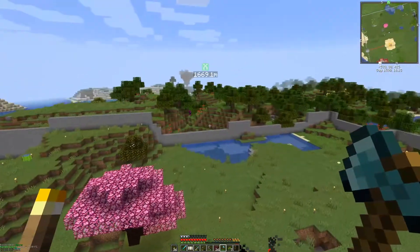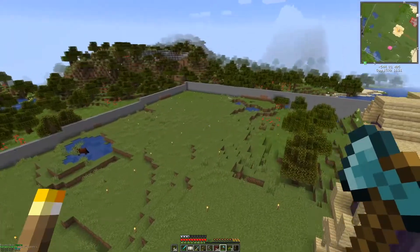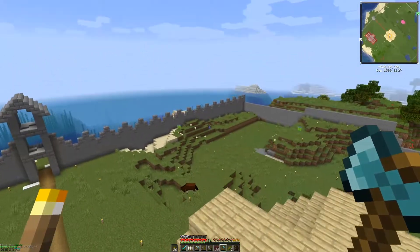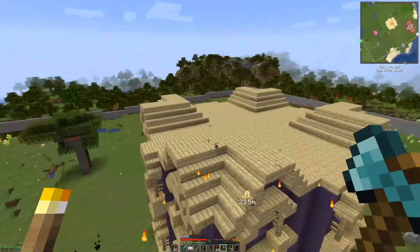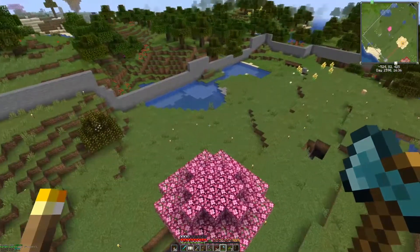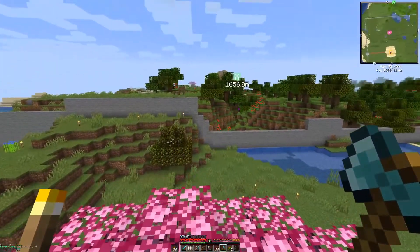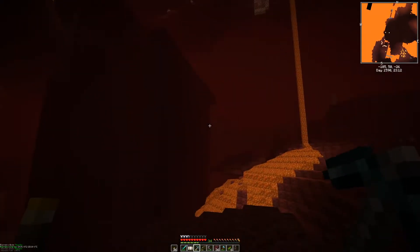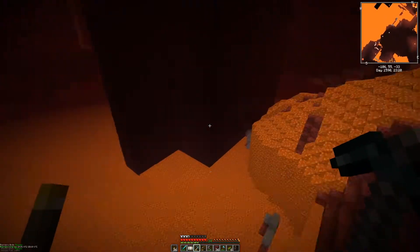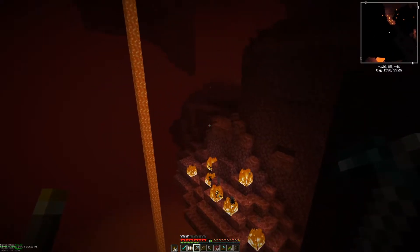Let's fly around right here real quick. Where's the portal? Oh yeah, it was over there somewhere. So I'm not sure what he has planned, but he's definitely got an interesting area. Alright, let me get back to getting what I need, and then I'll bring you guys back. So this video was turning into more of an exploration video. But I found a fortress — I do need some blaze rods.